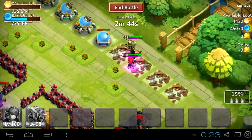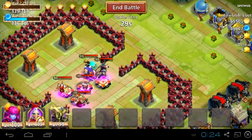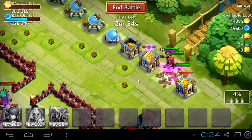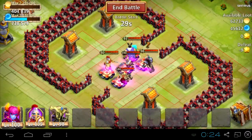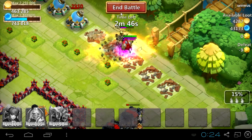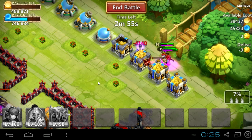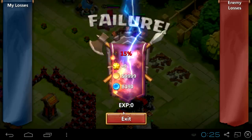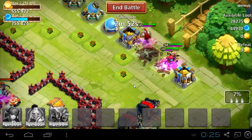Now we've got almost full gold vaults with an easy 70 thousand gold. Let's speed this up a bit — maybe to maximum speed. Something very important: you have to put your gold vaults near to each other.